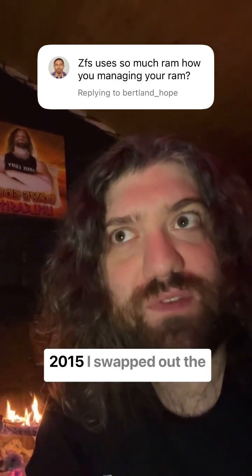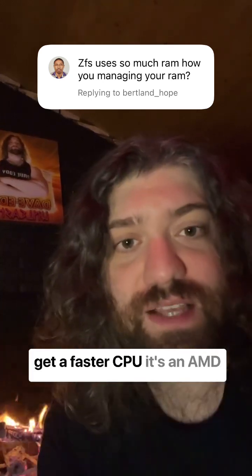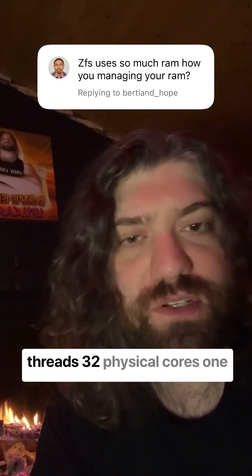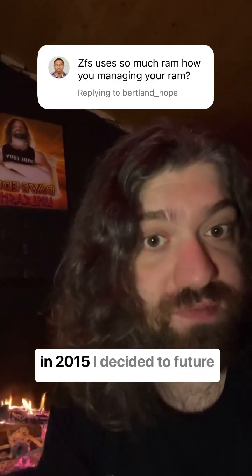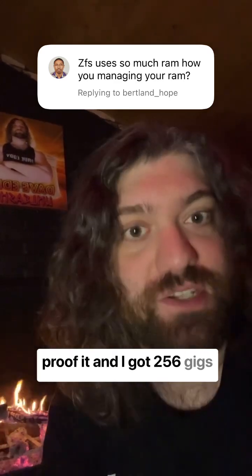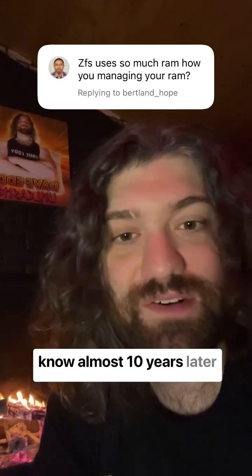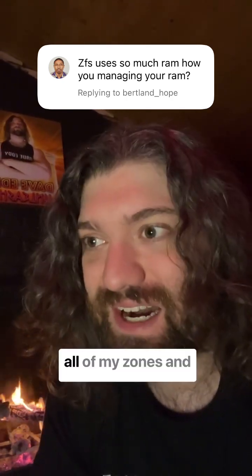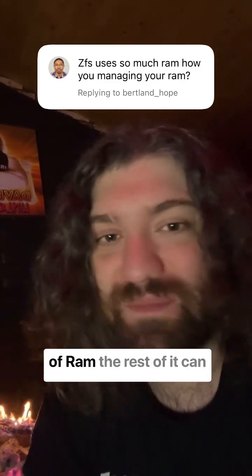I built this server around 2015 and swapped out the motherboard in about 2020 to get a faster CPU. It's an AMD EPYC down there — 64 virtual threads, 32 physical cores, one physical CPU. For RAM, back in 2015 I decided to future-proof it and got 256 gigs of RAM. Here we are almost 10 years later and that's more than enough — I really don't use it all.